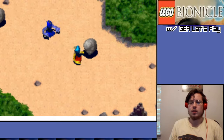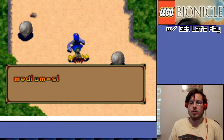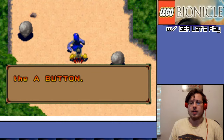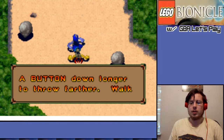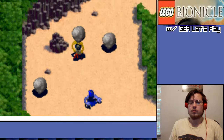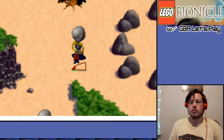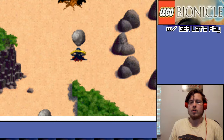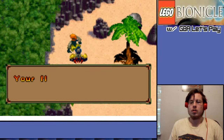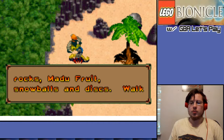Lack of a lives system. It's not the way you jumped over those obstacles. So you're going to begin with this block and press the A button, then the B button again to throw the object. It's used for throwing small objects like rocks, madu fruits, snowballs, and discs.